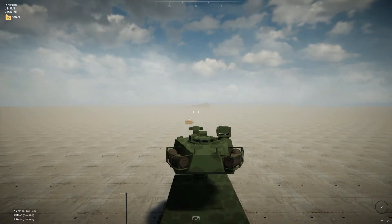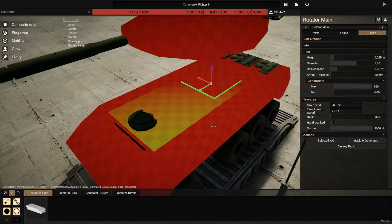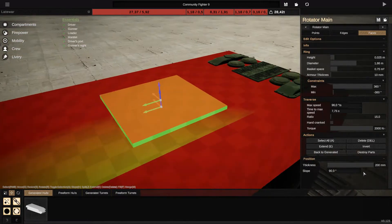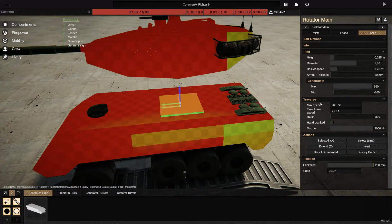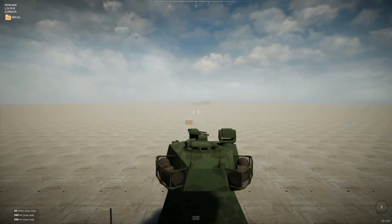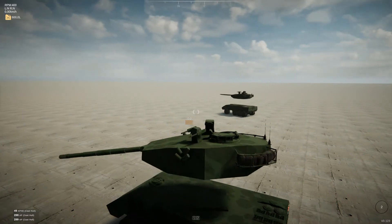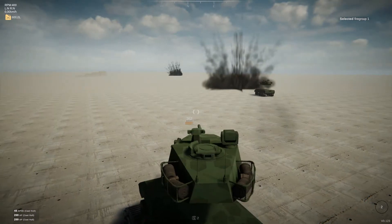I have armor on my rotator — I can remove all of it. Notice how much the time to max speed changes. Now check how fast it turns after removing all the armor — the rotator is now very light, so it turns that much faster. I think it's already so fast it becomes a bit ridiculous in my opinion.